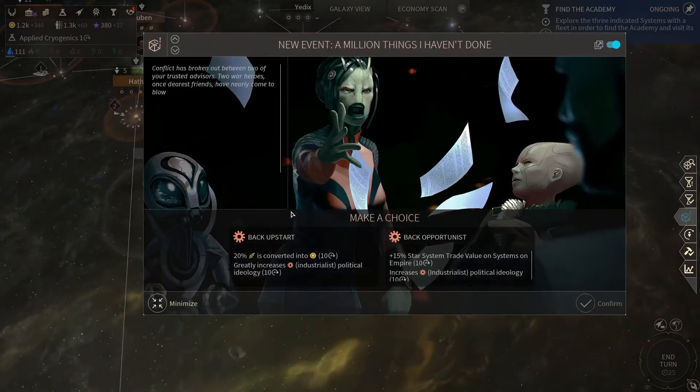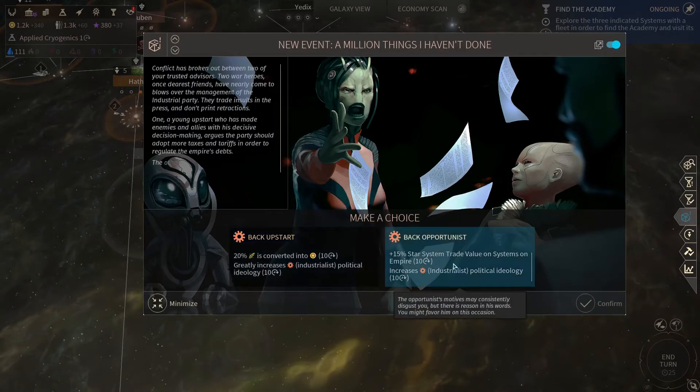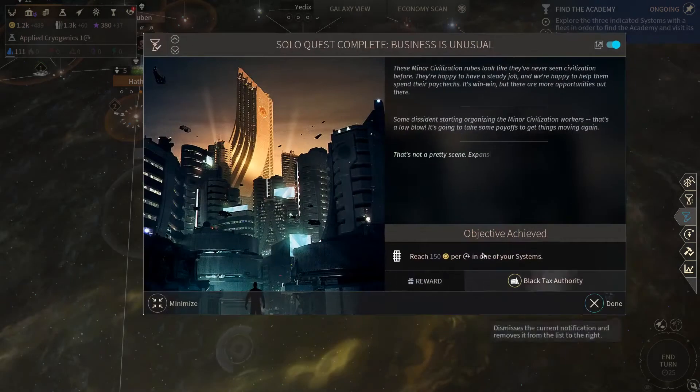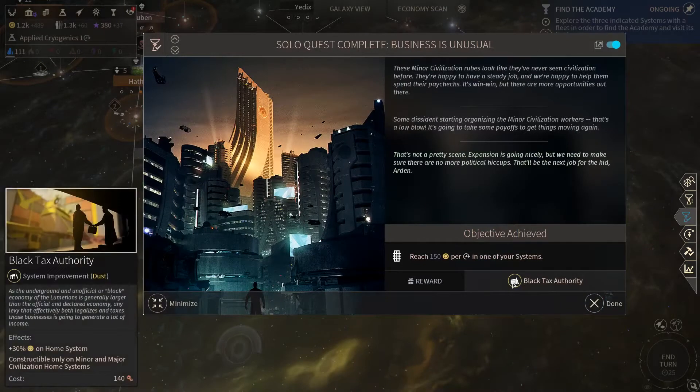Okay, a new event: either we get more food and that increases industrialist political ideology, or we get more system trade value. We don't really have system trade so I think we go with food for now. Food transformed into dust, because dust is really good and we've got the black tax authority which is quite fantastic.